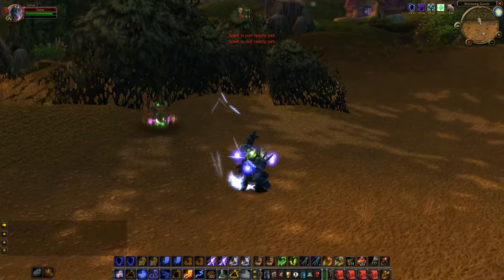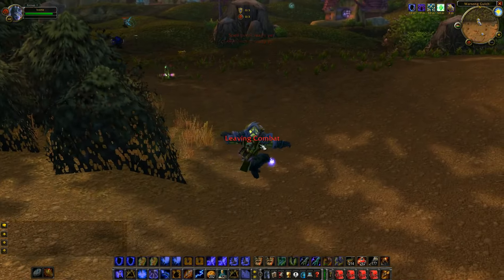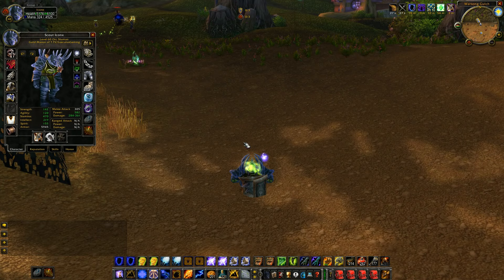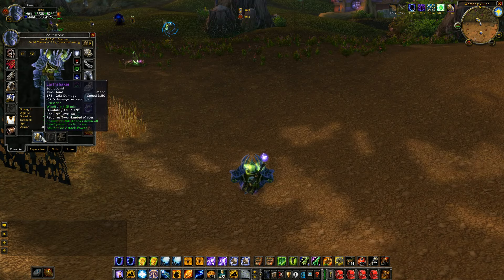The weapon I'm using is the Earth Shaker — basically it's an AoE knockdown if it procs, and that's what happened right there. I'll trinket out of this root and run up. The Earth Shaker is super fun. Chance on hit: knocks down all nearby enemies for three seconds, 22 attack power — it's not the best stat-wise, but the proc is incredible. It drops off a shared loot table across Molten Core, so it can drop off seven out of the eight bosses.